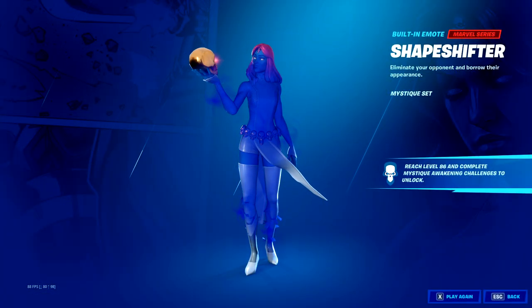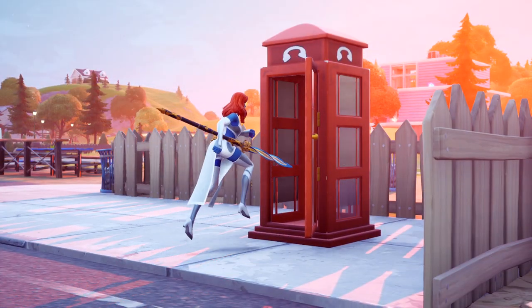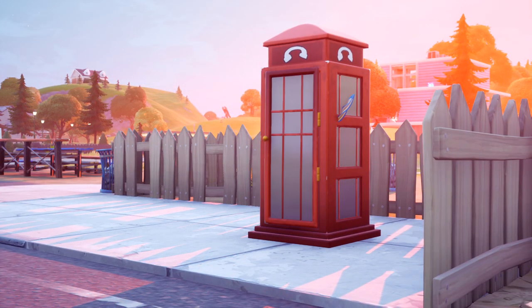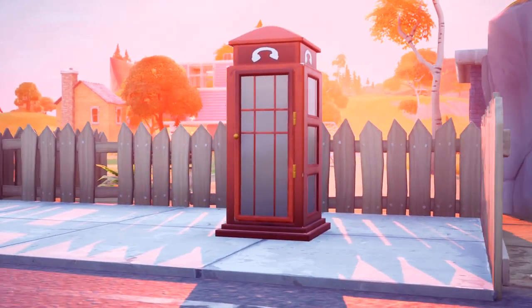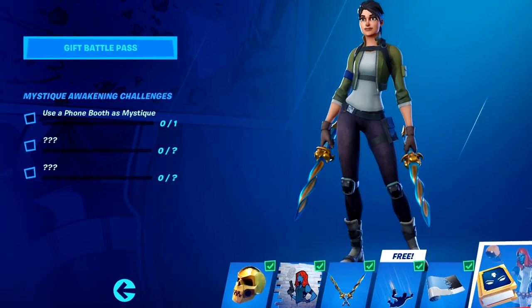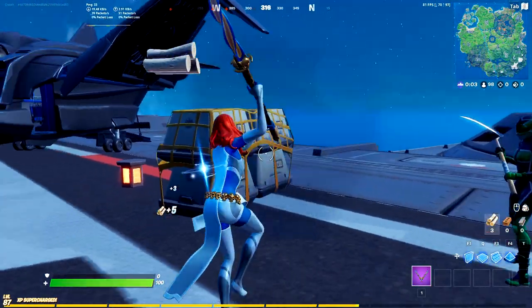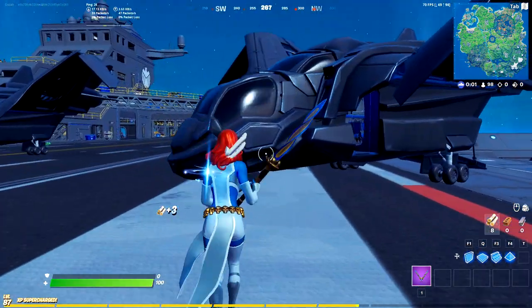This emote, if you don't already know what it is, lets you steal the skin of the enemy you just killed, so it's absolutely sick. There's three stages to this challenge, and today we're talking about stage one, which says use a phone booth as Mystique, so we're going to be hopping into a game. I'm going to show you guys the best phone booth location so you can get rid of stage one really quickly and move on to stage two.